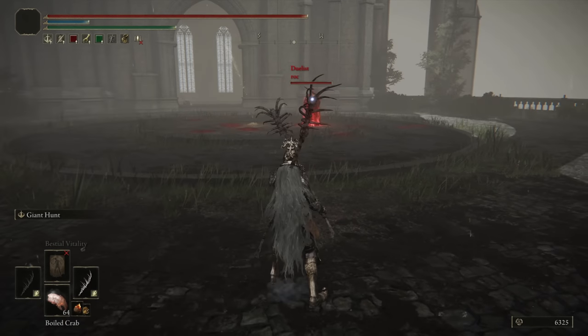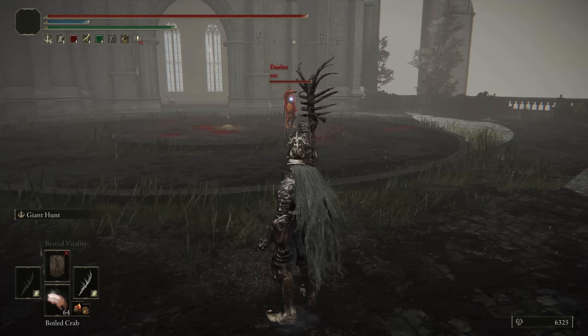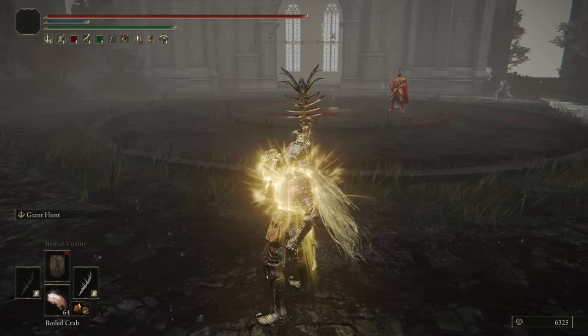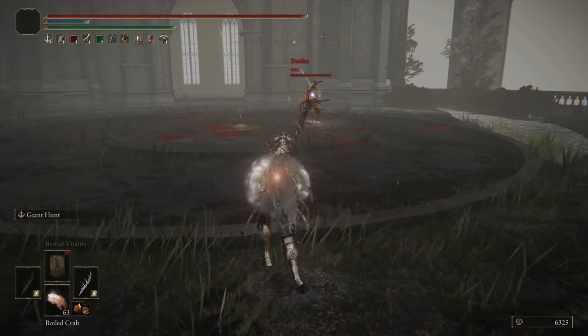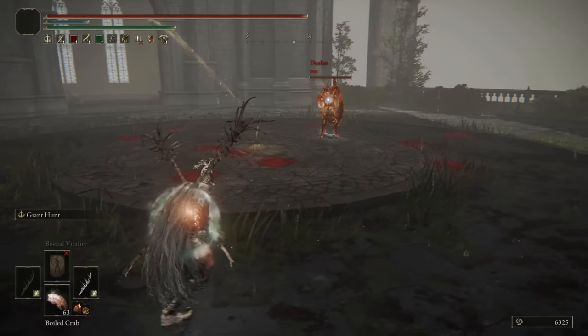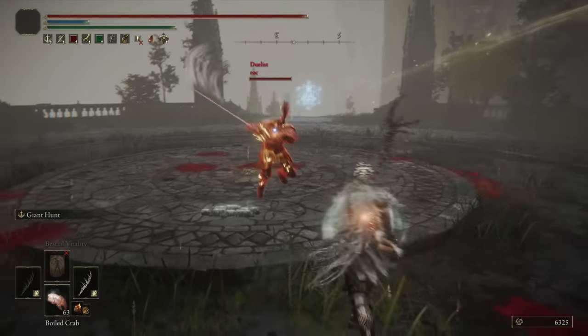Jumping into our next battle, we have Rock. We've had some pretty good fights in the Showcase series with Rock. Rocking a Claymore this time — that's different; usually it's a Faith build. This could be a Strength build variant. I'm rocking an interesting weapon. The Faith buff — I don't know if I bounce off it when two-handing; I don't think I do.